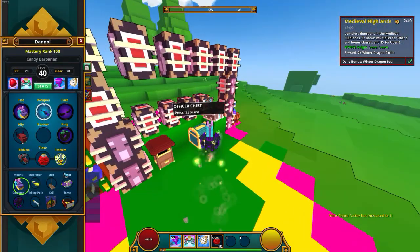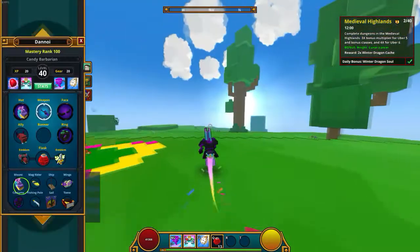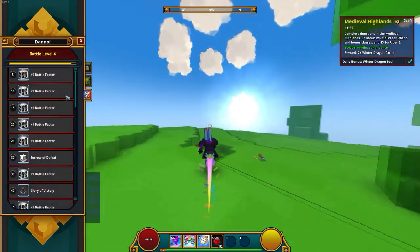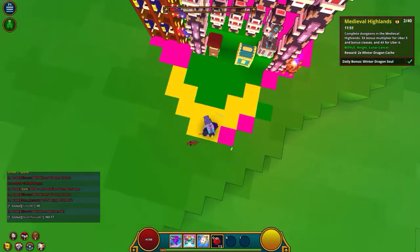I'm gonna go ahead and use that chaos factor coin and hopefully get some good things in my inventory. Yeah, I hope you guys enjoyed the video. Make sure you like, subscribe, and comment down below. As you can tell, I hit 100 mastery — this is pretty big for me. I'm gonna try to get more mastery soon, so thank you guys so much for watching.